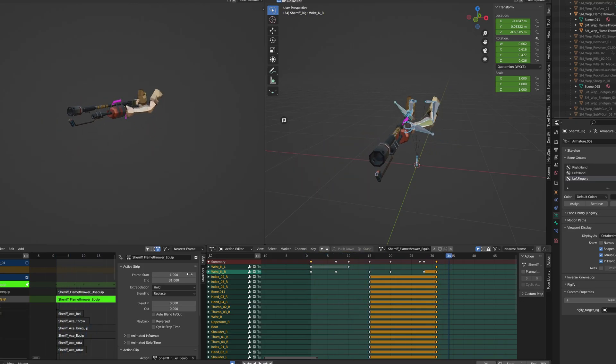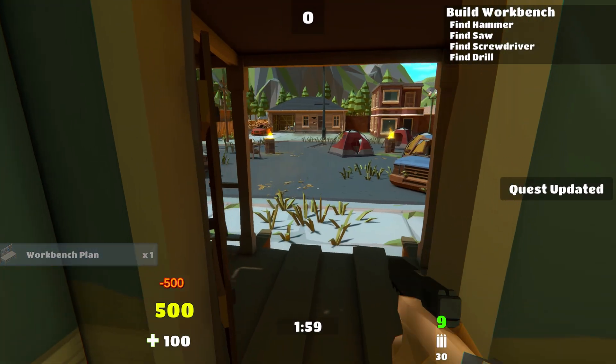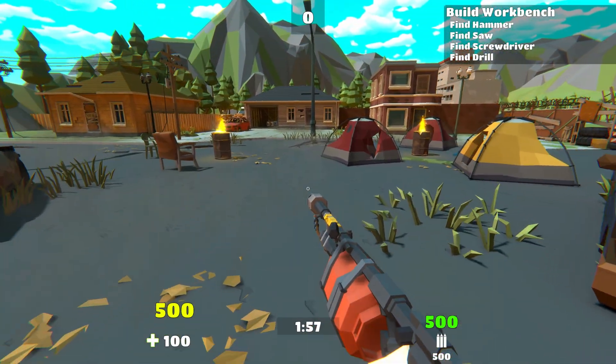I made some animations to equip and unequip the flamethrower, because it would previously just appear in your hands like you're some magician.